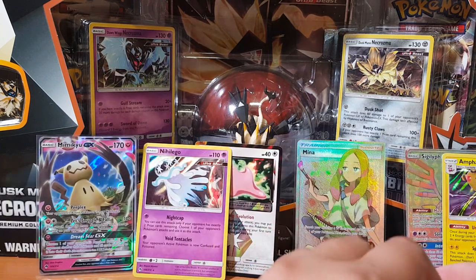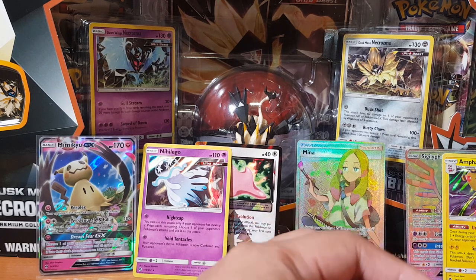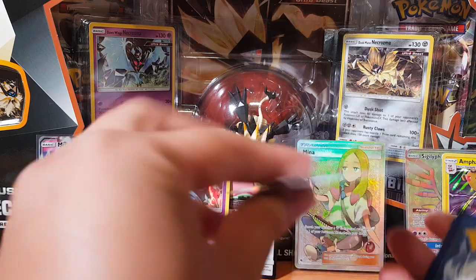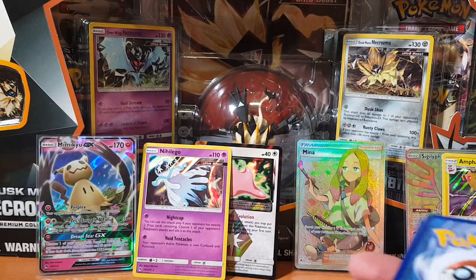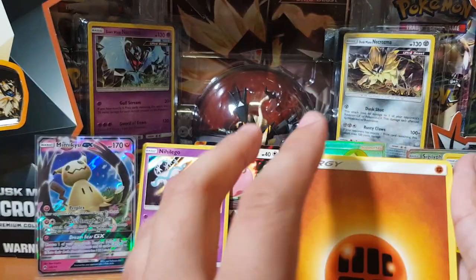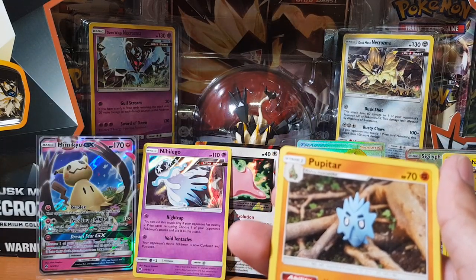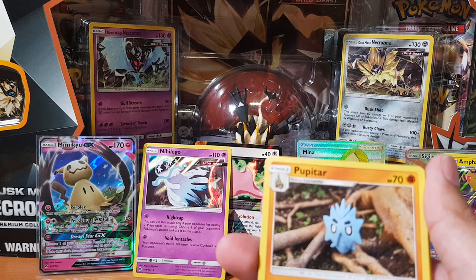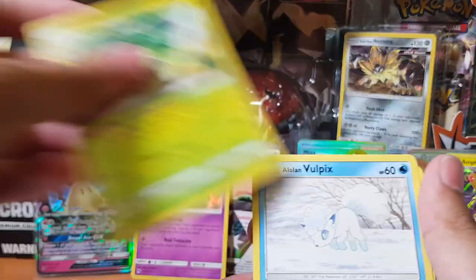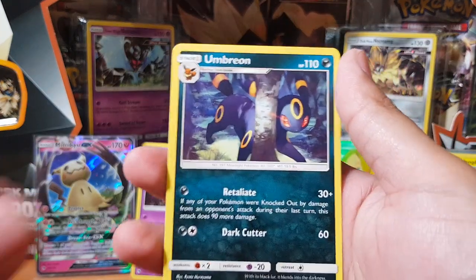Our last pack before we open up the Dusk Mane Necrozma premium collection box. Like I said, I've had it for a while, so I thought — why not, let's just open it, get it out of the way. All right, here we go. Actually, now that I think about it, I think that is the full art — yeah, you get one full art per pack. Looking back: Umbreon and Espeon.